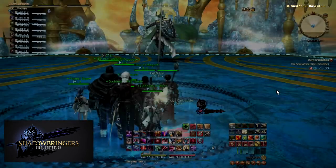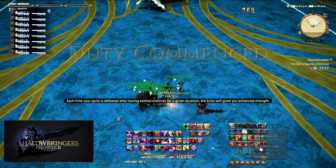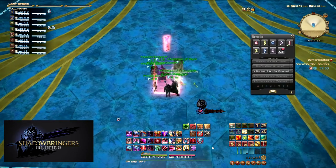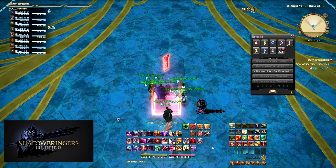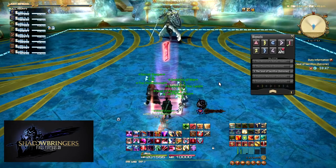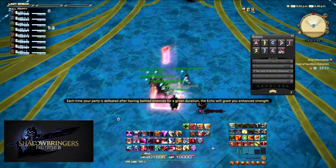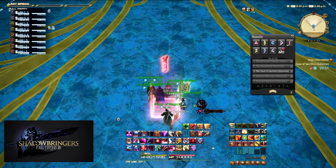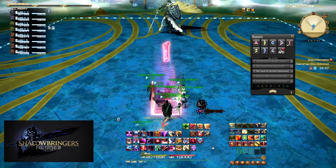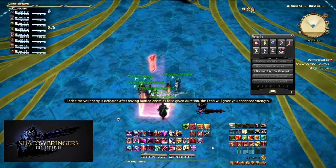At the beginning of the fight, a waymark will be placed on the ground to determine your position as well as your partner for each mechanic. The sides of the square represent the cardinal positions — north, south, east, and west — while the corners represent the intercardinals: northwest, northeast, southeast, and southwest. Tanks and healers take the cardinal positions; tanks north and south, healers east and west. The DPS take the intercardinal positions, with ranged and caster typically taking northeast and northwest, and melee taking southeast and southwest.